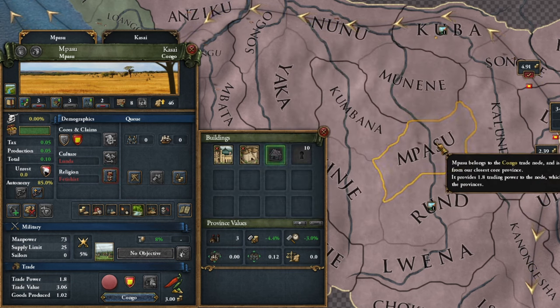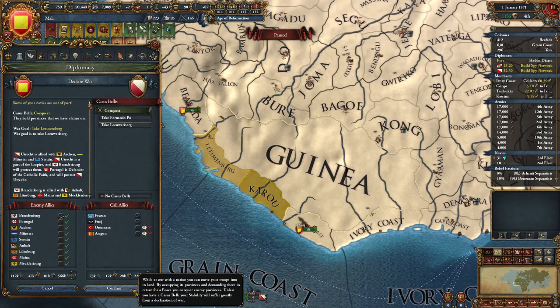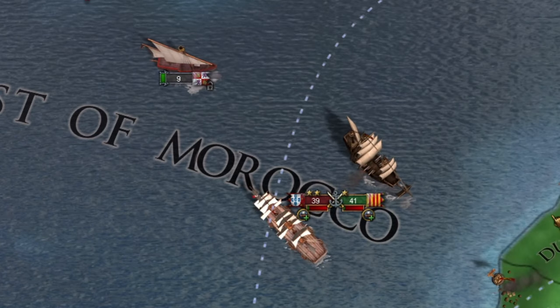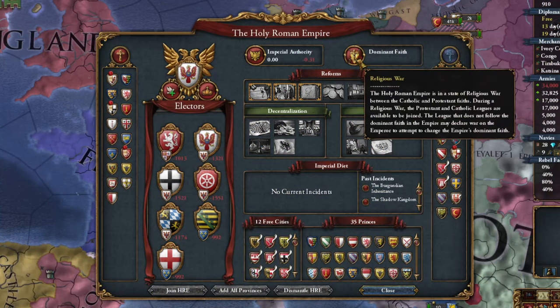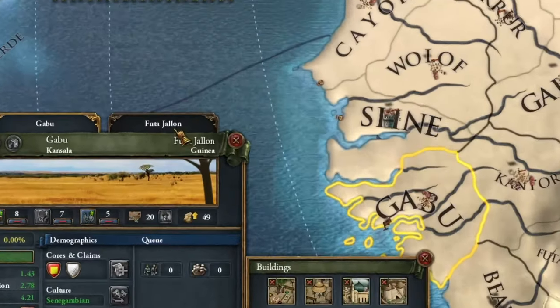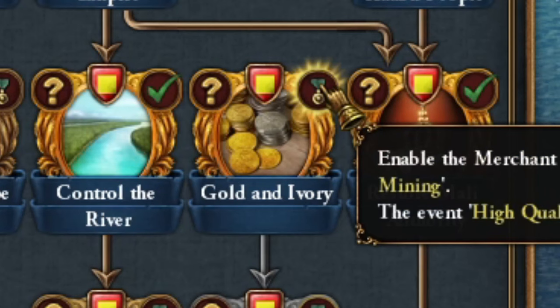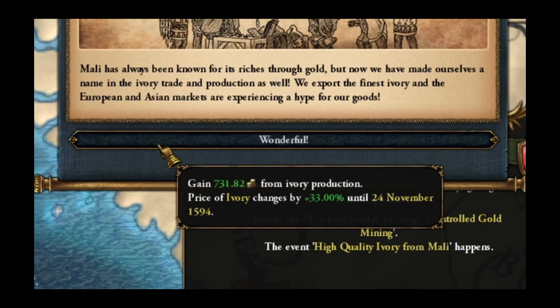Market buildings are being constructed in non-trade bonus provinces, which should be dismantled. Nearby provinces were colonized by Utrecht rather than Castile, so I declared war for that territory. This small conflict with Utrecht turned into a larger one than anticipated, especially at sea — but that's what allies are for. I think I may have just triggered a religious war in the Holy Roman Empire. Still, I quickly took what I wanted. After building manufactories in the Futajalon region, I could complete a potent economic mission — Gold and Ivory — which in reality wasn't that powerful.